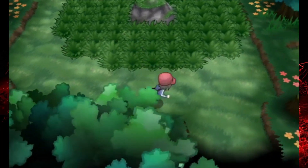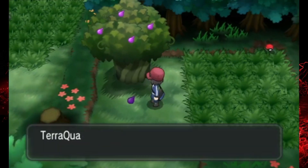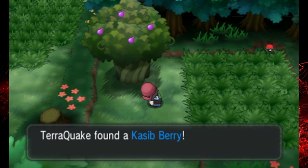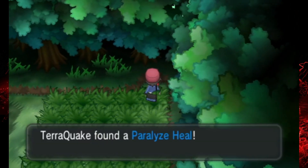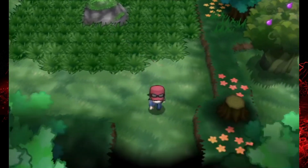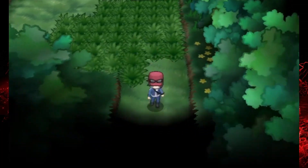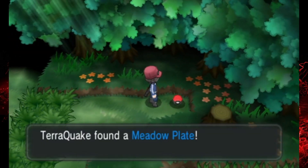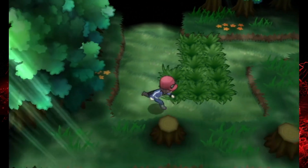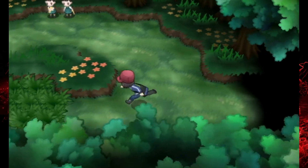Winding Woods is a pretty fitting name because there are multiple different paths, and I think they all lead to different areas. It's not like Turn Back Cave where you get teleported back to the beginning if you take the wrong spot. I'll try to cover all of them. There are some berry trees and a bunch of items lying around. Not too many trainers in here — I think about five. Next episode will definitely be the gym.